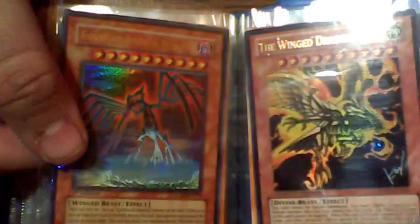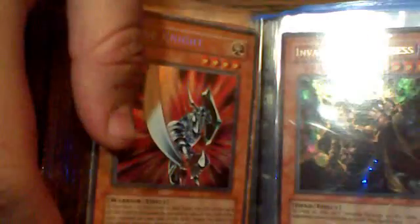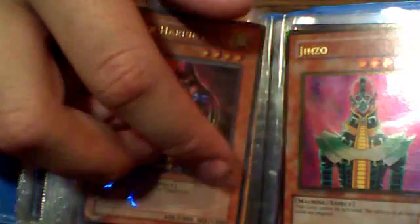Earthbound Immortal Ccapac Apu. First Edition Mint. Two Ultimate Seeds of Flames — First Edition and Second Edition. One Invader of Darkness. Two Blade Knights. This stuff's upside down because these cards are on auction on Lolista — I'll put the link in the description box.